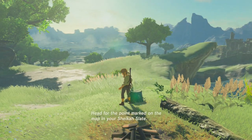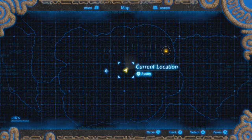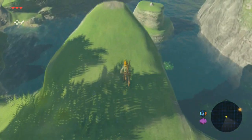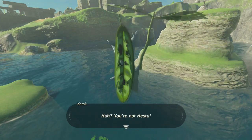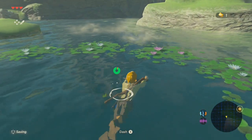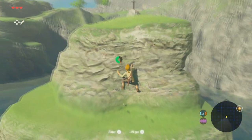Head for the point marked on the map in your Sheikah Slate. So as you can see, this is where we need to go. Before we go there, I'm going to do some stuff. These things — the Korok Seeds — I'm not sure if I'm going to get all of them, but I'm going to get as many as I can. Also, I am going to go for all the shrines. If you don't know what shrines are, that will be explained soon enough. But it's always going to happen over a very long time, I think.